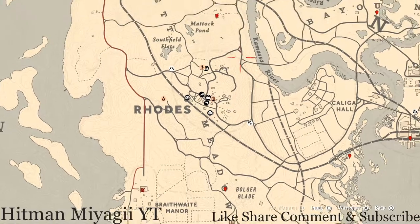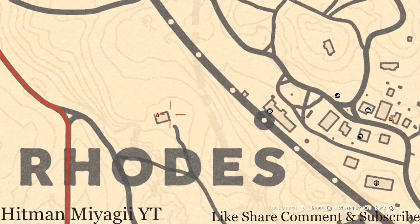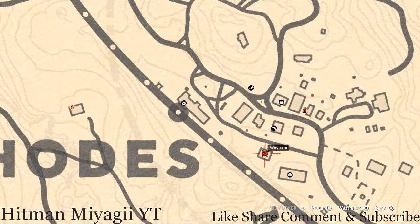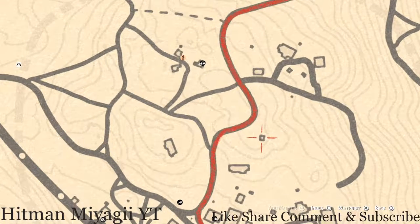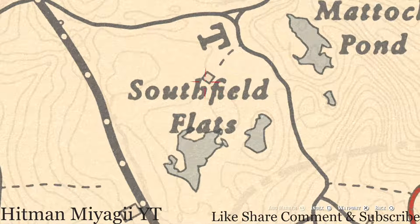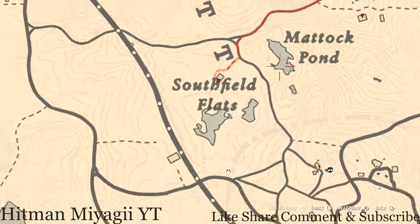In Rhodes, right next to Anthony Foreman's house, there's a lost jewelry item right in front of or near the broken-down outhouse — pull out your metal detector and dig it up. There are also tarot cards: one inside the barn on the work table (Two of Pentacles), one on the railing of the hanging platform (Three of Swords), and one on the back of a wagon near the Southfield Flats home (Six of Pentacles).